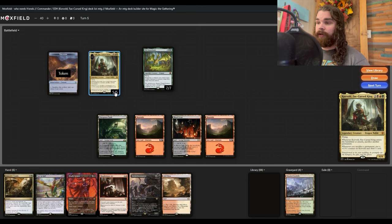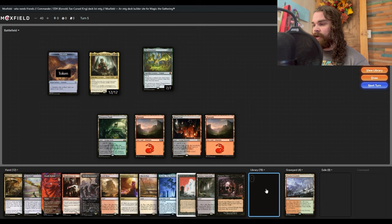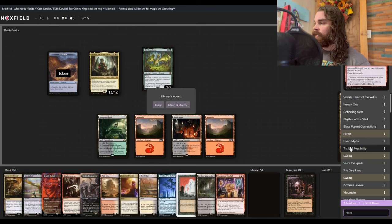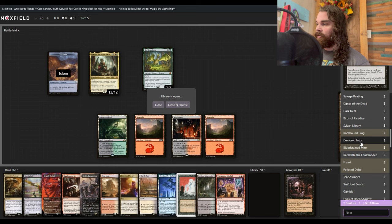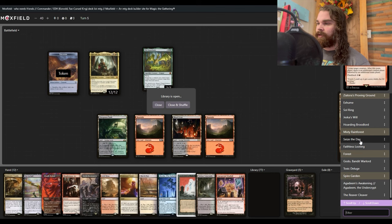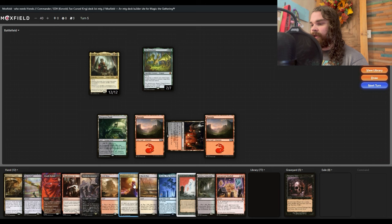We sacrifice seven treasure tokens — one, two, three, four, five, six, seven — so we have seven floating mana. We have Vampiric Tutor, which is actually perfect. We cast Vampiric Tutor and search for Seize the Day — Seize the Day is one of the most broken cards in this deck and you're about to see why. It goes to the top of the library.